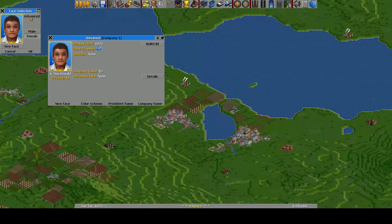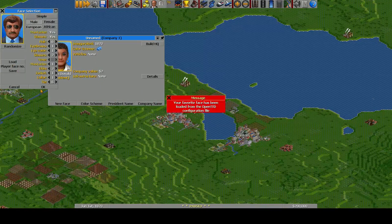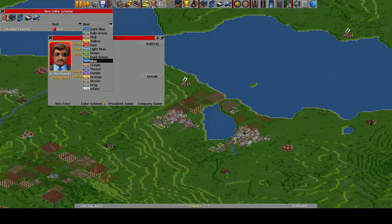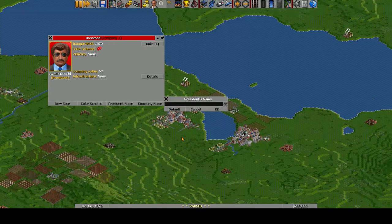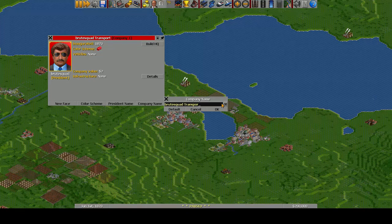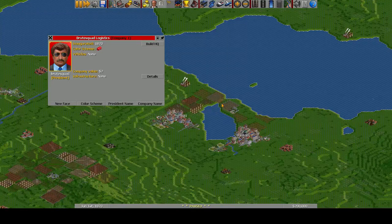So let's have a look at our script. The script we're using is Renewed City Growth. All of these — the new GRFs and the game script — are available on the in-game content download system, so you can find those things there. Renewed City Growth basically works with several categories of cargo, and towns need all of these categories in progression in order to grow. So all towns need passengers.